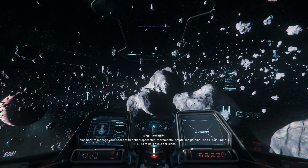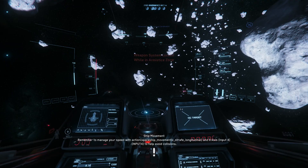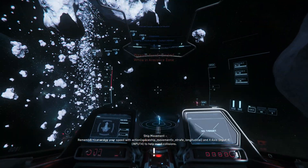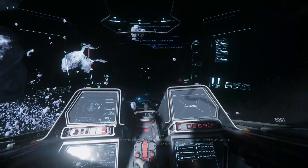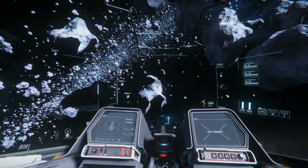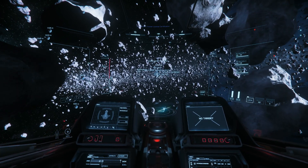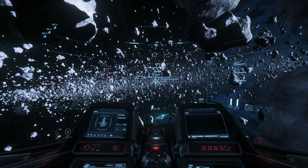In Star Citizen, if you have a fairly high top speed in space, you can zoom away pretty quick. And for a lot of things, this feels pretty good, like just getting around the verse and doing stuff. But in combat, in space specifically, because atmospheric combat is kind of a different animal altogether, it kind of causes a problem.